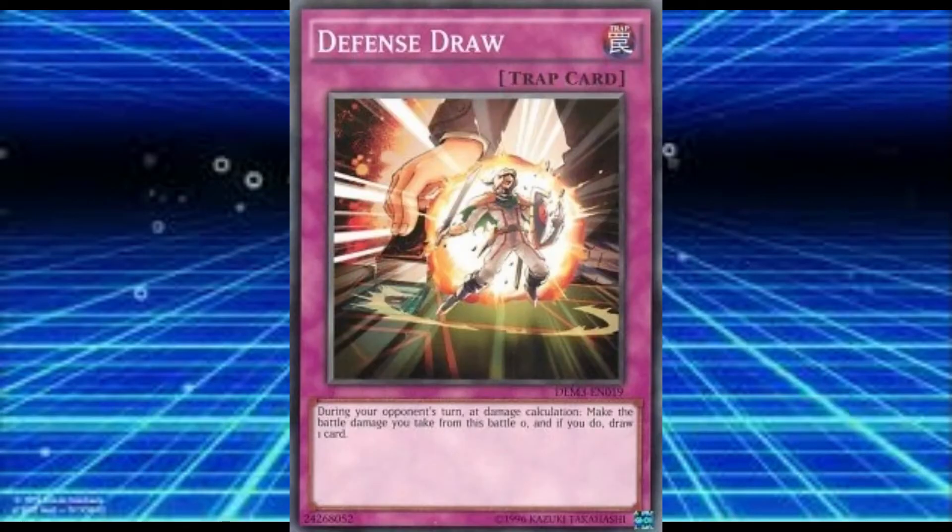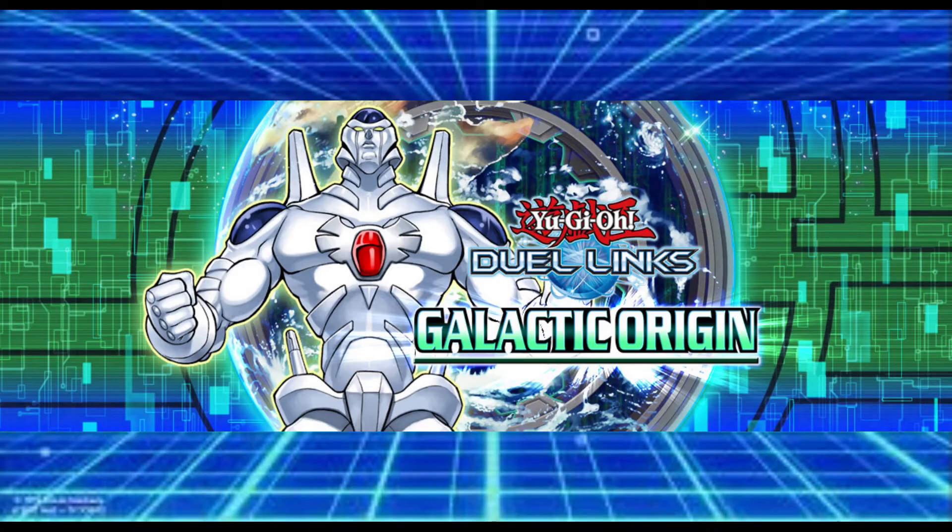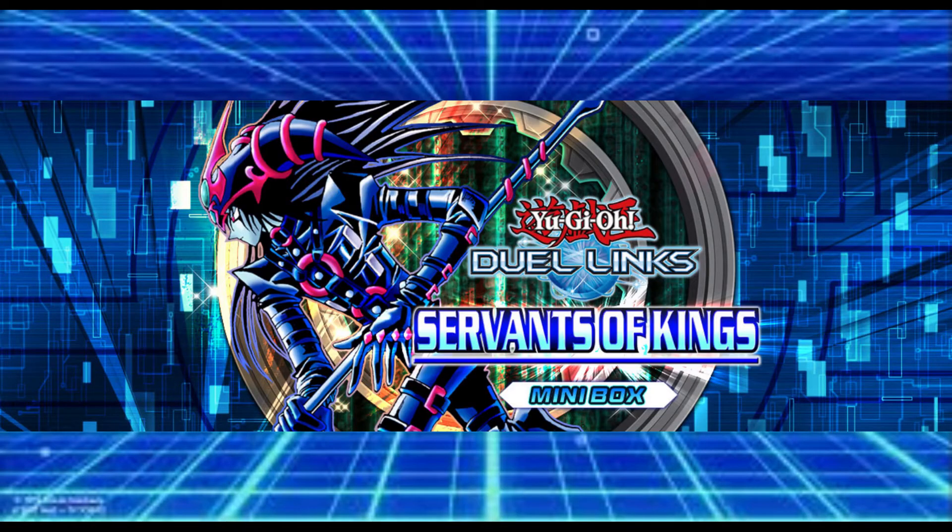Yamato or Defense Draw from Resonance of Contrast, Fire Fist Swallow from Galactic Origin, Forbidden Chalice from Servants of Kings, among many other cards.